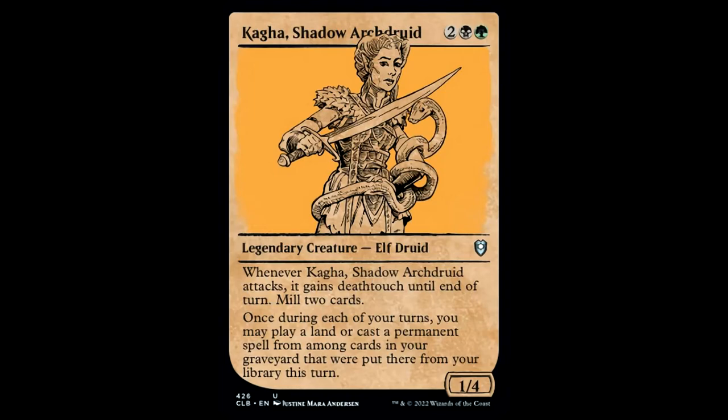New card from Commander Legends 2: Kaza, Shadow Arch Druid — two black and a green for a legendary creature, elf druid, 1/4. Whenever Kaza attacks it gains deathtouch until end of turn and mills two cards. It also has: once during each of your turns you may play a land or cast a permanent spell from among cards in your graveyard that were put there from your library this turn. This is a mini-mill Muldrotha that helps out in the self-mill department.